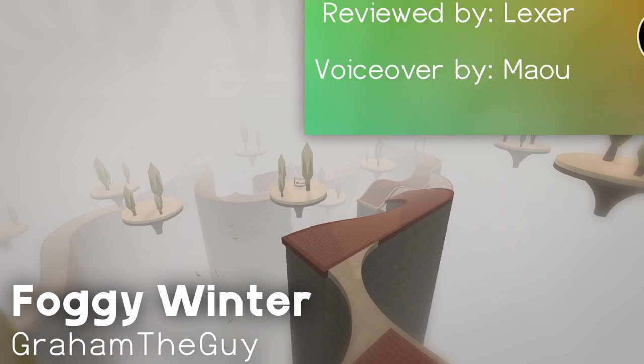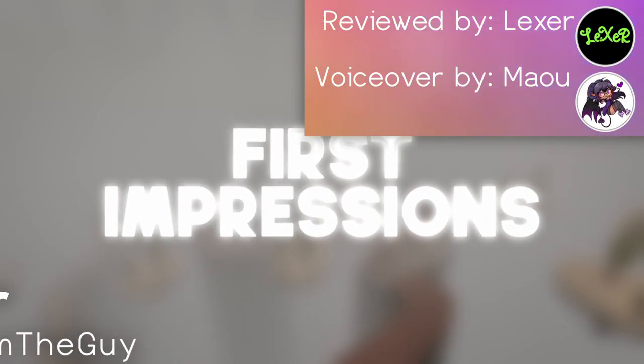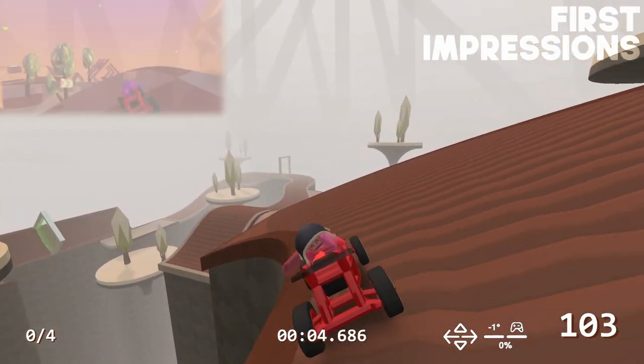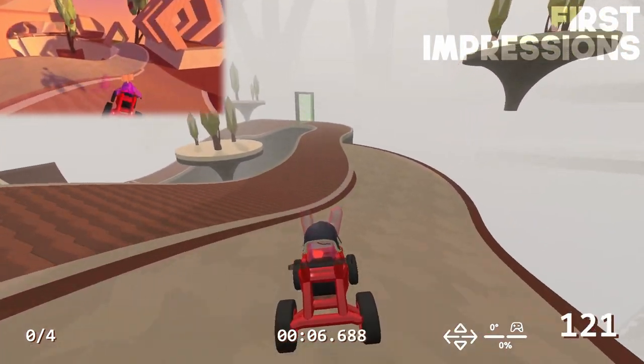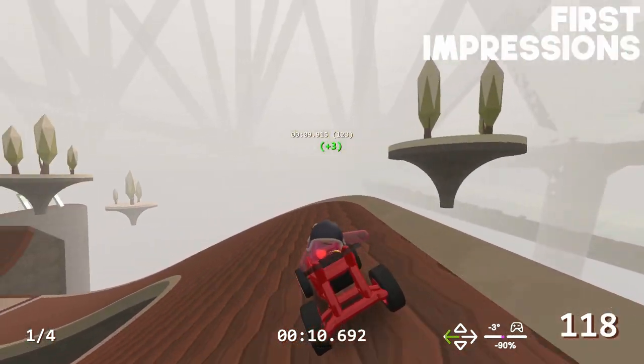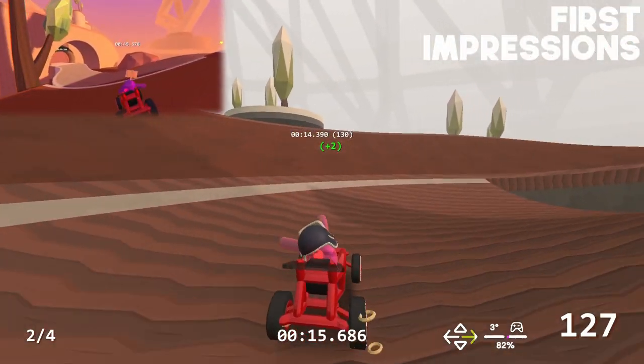Foggy Winter by Graham the Guy. This review was written by Lexer. Immediately giving me some round vibes with the gameplay, this track includes some similar transitions as Autumn Temple, which we reviewed in a previous episode. Aside from that connection, I managed to complete it on my very first attempt, which definitely says something about the visibility — even getting the small jump at the end since it's so clear.